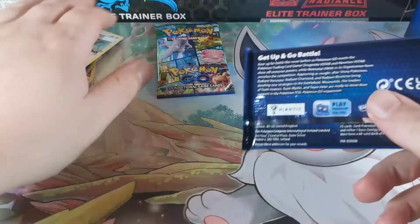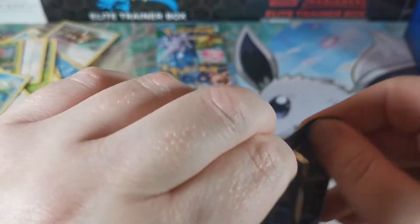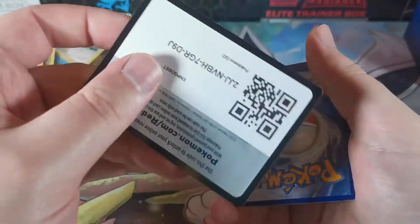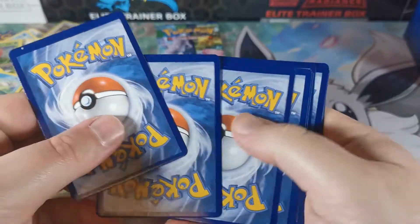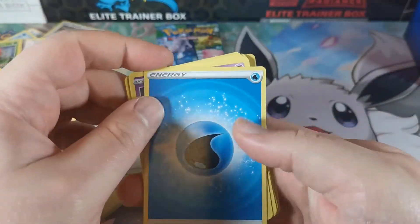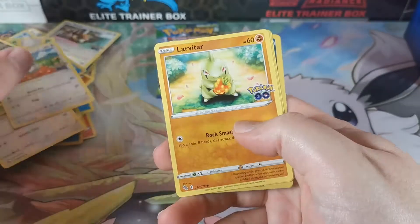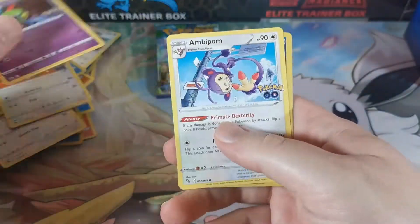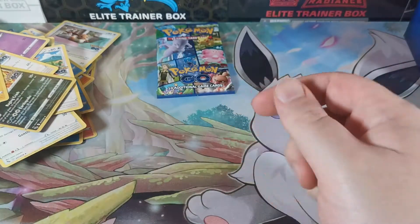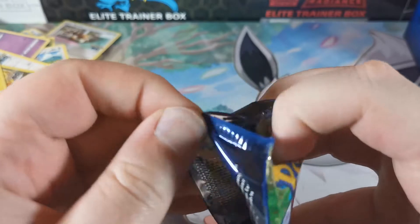For duplicates in the hit department - sort of par for the course for ETBs. You only tend to get a couple. Lunatone, Chansey, Ivysaur, Eradicate, Tranquil, Larvitar, Aipom, Tyranitar, and a Pikachu holographic. Last pack - hopefully for a little bit of magic.